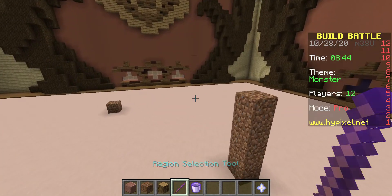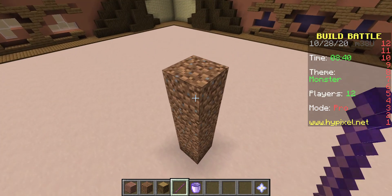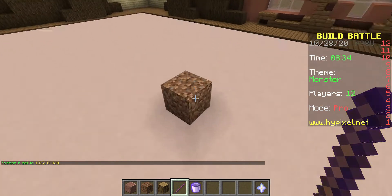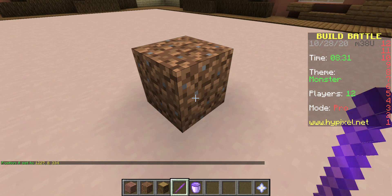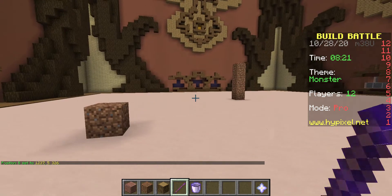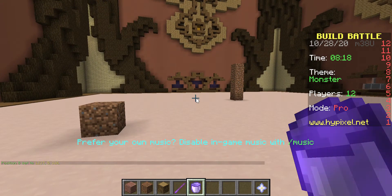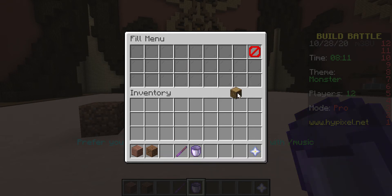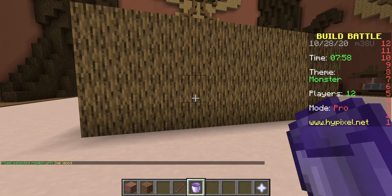Then you grab your region selection tool, walk up to the first coordinate and try to break that block with it. Then walk up to your second coordinate and basically try to place something off it with your region selection tool. You should see in the chat 'position A set' and then 'position B set'. Then you need to go outside of your selected area, grab the fill tool, and load up the fill menu by basically trying to place the bucket in air. Then get the item that you want — I'm going to be doing wood — and put it in one of the slots.